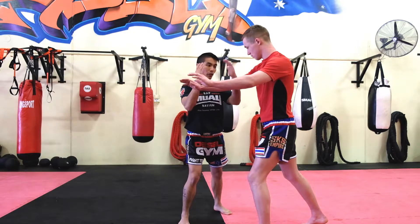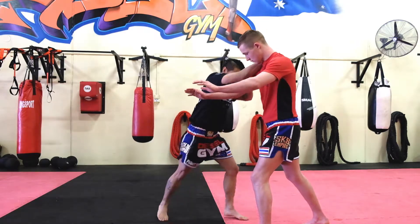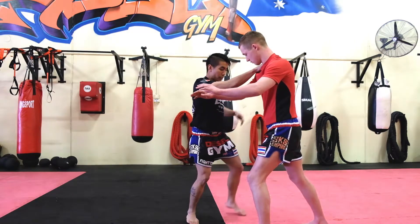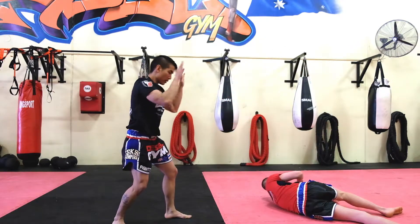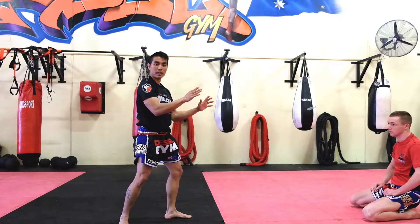I'm going to position myself close enough to get in, throw an elbow, pull him in for a knee — boom — and if that doesn't stop him, I'm also going to do that low kick, hand across the chest, taking him to the floor, then stepping away into my passive stance so he's away from me and can't do me any more harm.